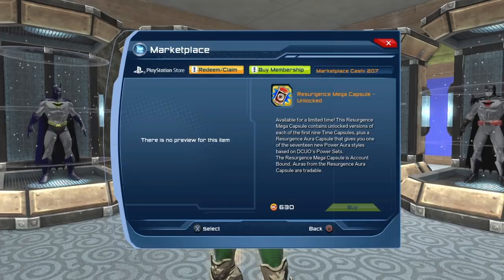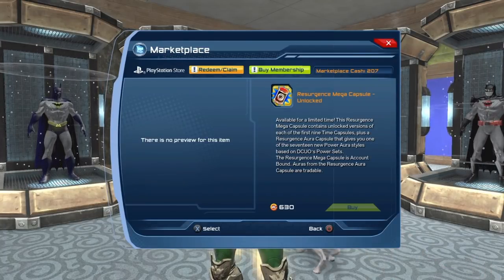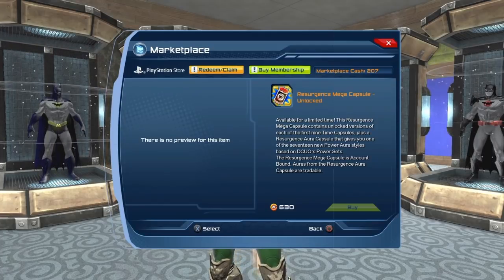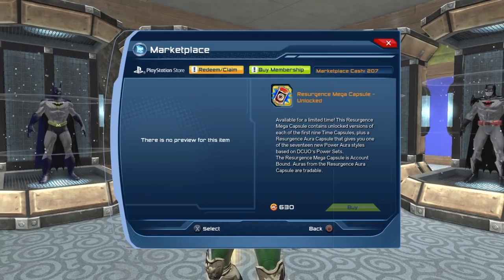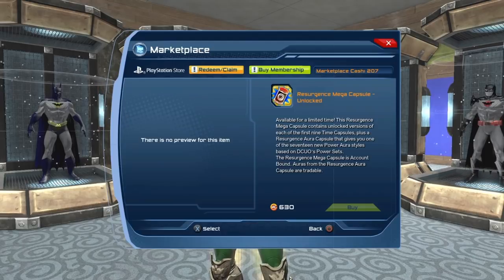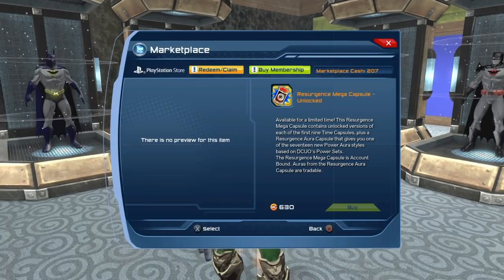In the past, time capsules would only drop in the game, or you could buy more from the broker. In this case they made it a bit different — if the mega capsules do not drop often enough in the game for you, you can go straight to the marketplace and purchase them. If you're not a member, the mega capsules are 700 market cash, or seven dollars. If you are a member you get your member discount, so it's 630 market cash.